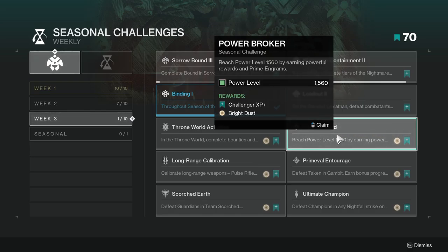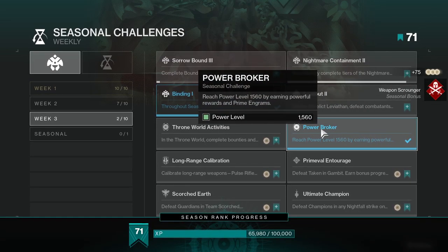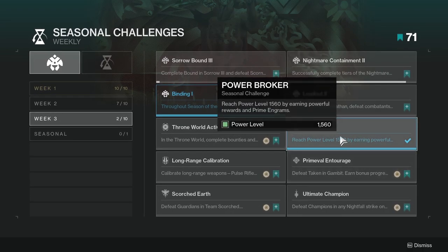Reach power level 1560 by earning powerful rewards and prime engrams. A lot of people should be able to complete this because 1560 was last season's pinnacle level, and now it's 1570 if I remember correctly. So this one shouldn't be too hard — just play the game and you'll eventually get up to 1560.